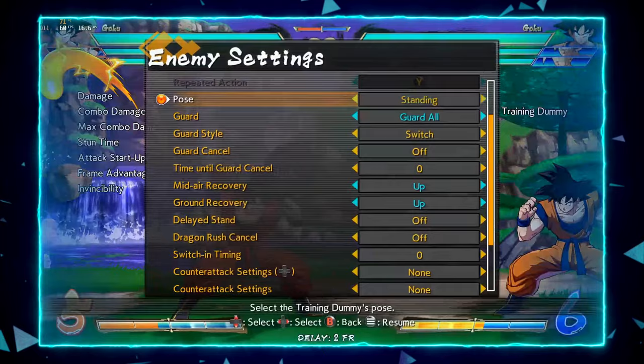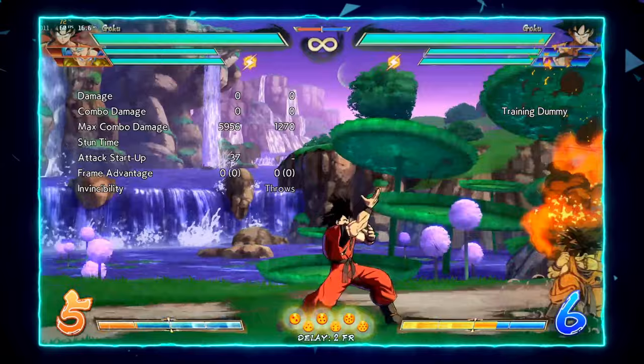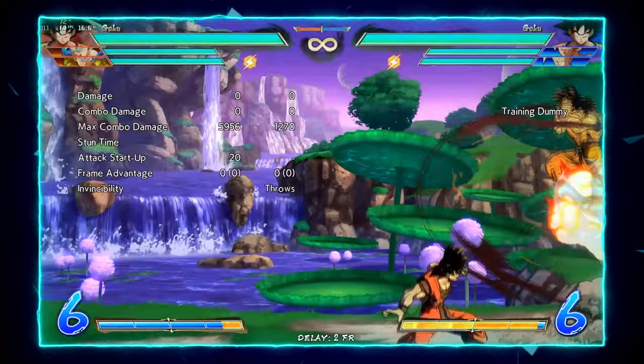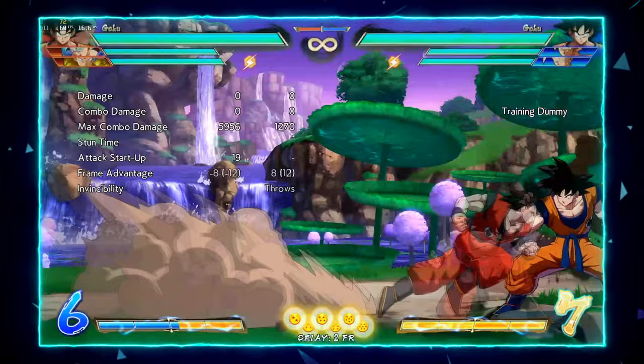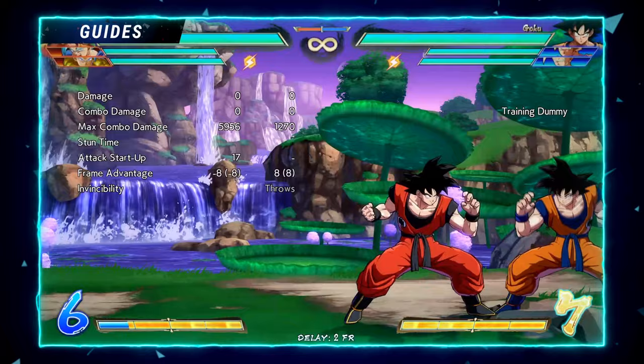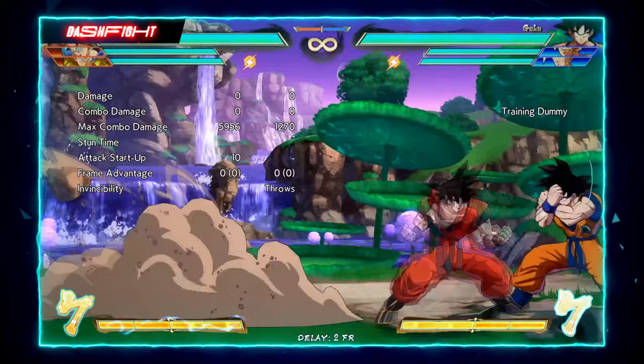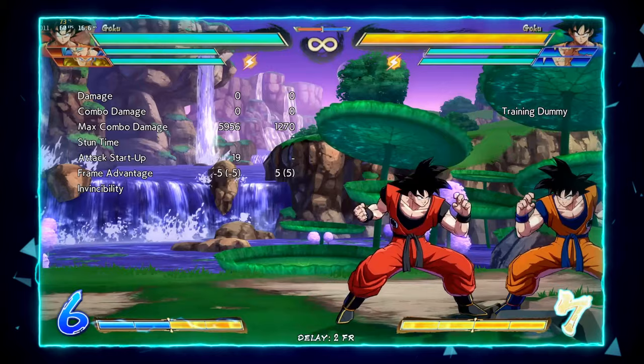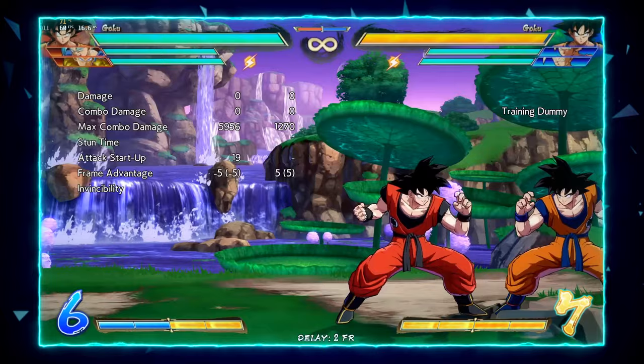Using 1S is really nice for keeping people locked down in the corner — if they're jumping too much you can frame trap with 5H. You can use it in block strings to set up even more strike-throw situations, using it as a stagger point. Because you can delay the frame trap as much as you want it becomes scary to press on. This whole mind game is very strong and something I really recommend experimenting with — it can really throw your opponent off.